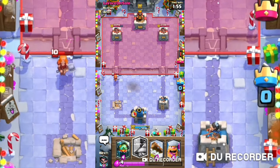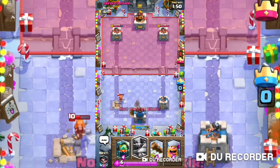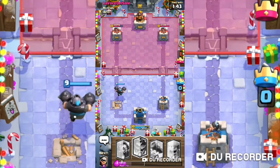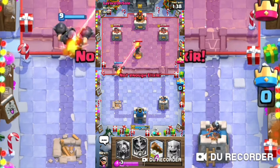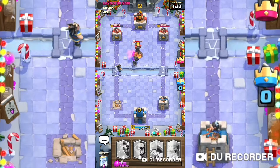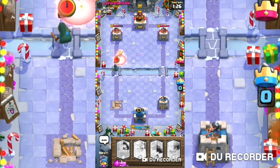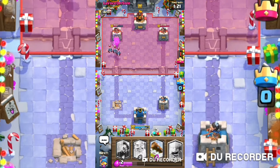Okay, Mega Knight. Meta Knight's a Nintendo thing, right? For the life of me I couldn't decide if it was Mega or Meta Knight a little bit ago. Come on, no! The E-Wiz is the ultimate way around literally any of the builds that deal damage-over-time cards.